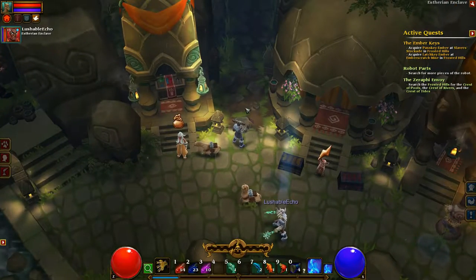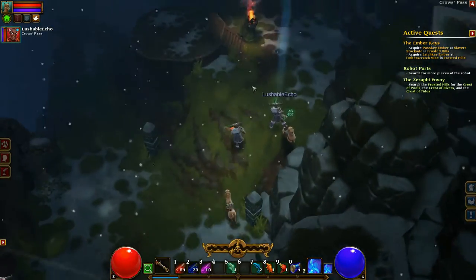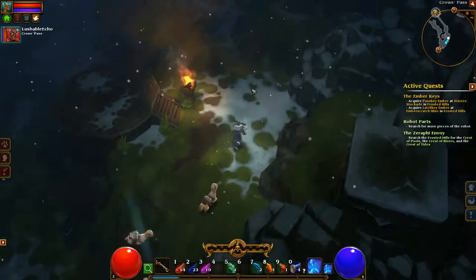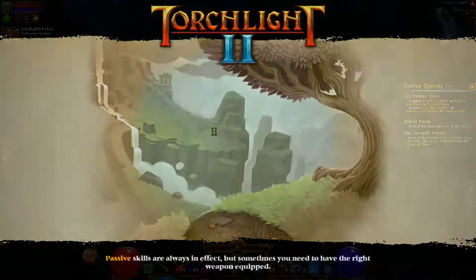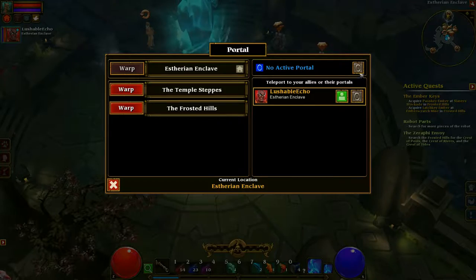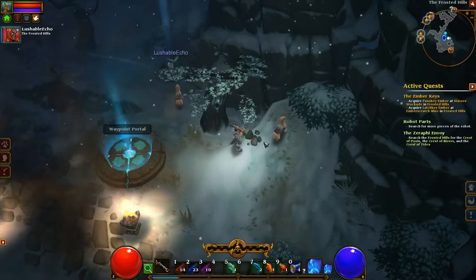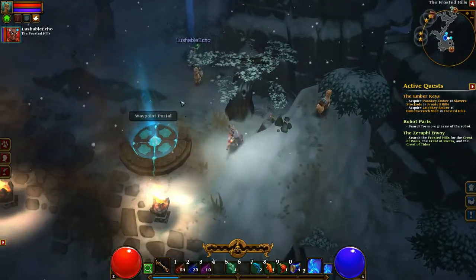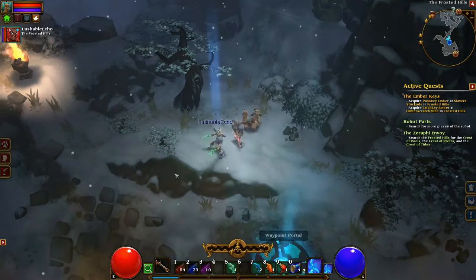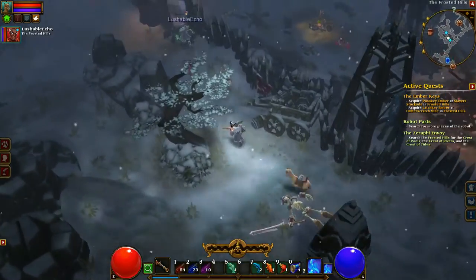We look at the map — we gotta go all the way to that corner. Oh, were we in the second area? It looks like this area's done. It remembers everything, so we should just teleport. Frost Hills, there we go. When you look at the map, there's a lord all the way at the top. We probably have to run to where that question mark is.